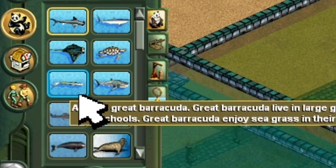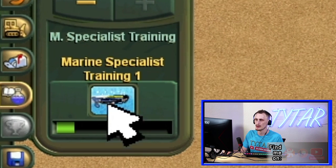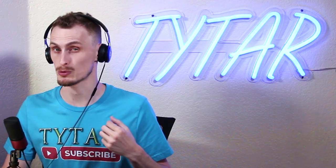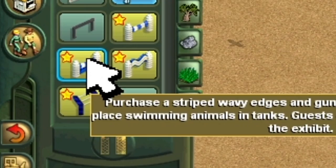I just unlocked the manta ray, the beluga, Pacific walrus, and West Indian manatee. Marine specialist training — thank goodness, this is a thing. Marine specialists will be able to walk and swim faster. One other thing that I thought was really cool about Marine Mania was if you adopt animals that have this little star next to them, they can actually perform shows and tricks, and it's an additional way to generate income. This requires one of these star walls, and then you can purchase grandstands so people can come and watch.